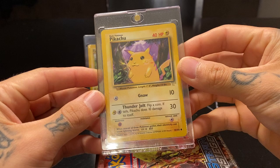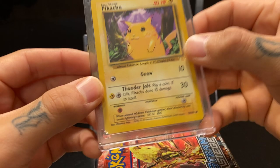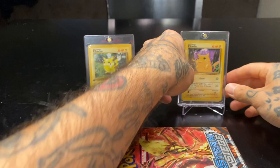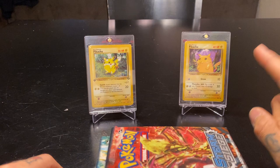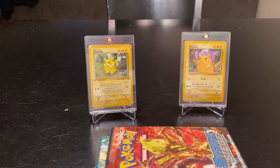I also picked up a Yellow Cheeks Base Set E3 Pikachu — you can see the little E3 right there. It's the first promo released about 20 years ago at one of the first pre-releases in LA. So the Red Cheeks came out first in Japan — apparently it was a misprint because it was supposed to be Yellow Cheeks but the machine printed a bunch of Red Cheeks. People liked the Red Cheeks more, but they knew it was a misprint so they went back to Yellow Cheeks.